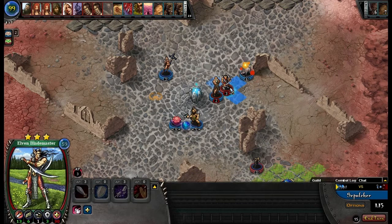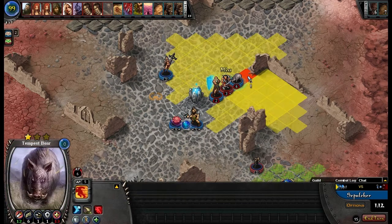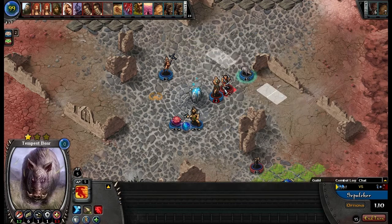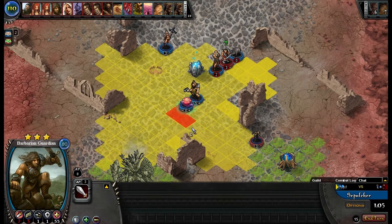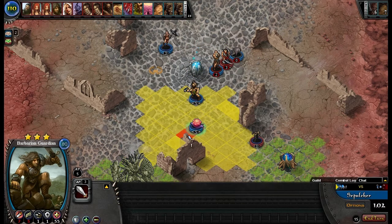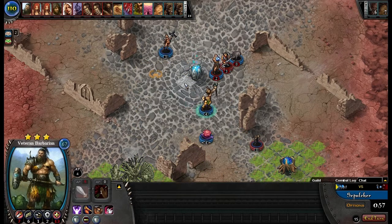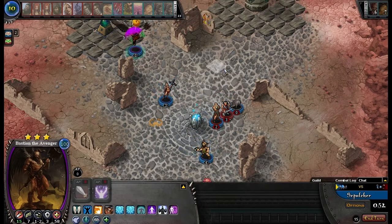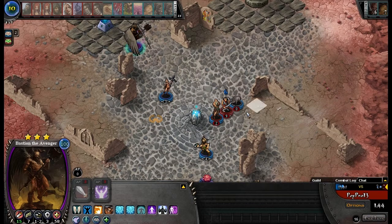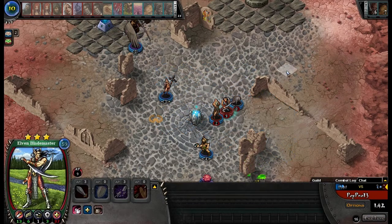Just charge ya. Or you should block it. Charge ya again. I'm gonna move over here a little bit. And now I'm gonna put out Bastion the Avenger — so everybody has Savage again. Wait, you have Rock Eater on Elven Blademaster too? How did I not notice that? I guess I was too busy charging.